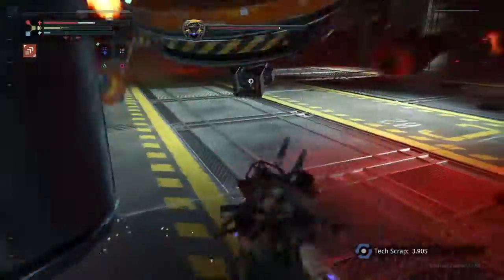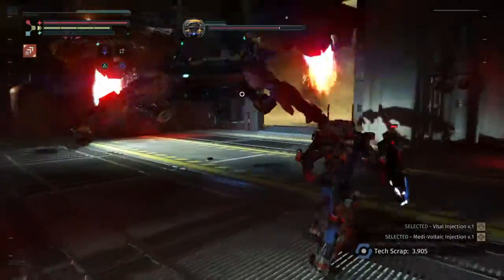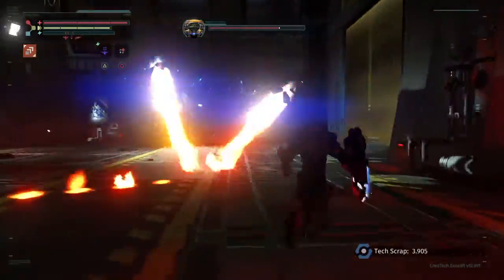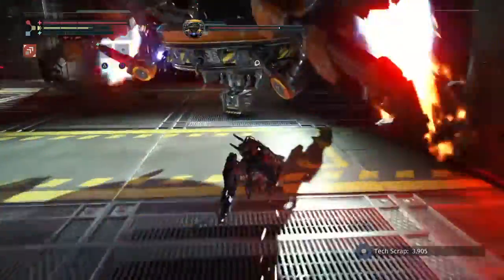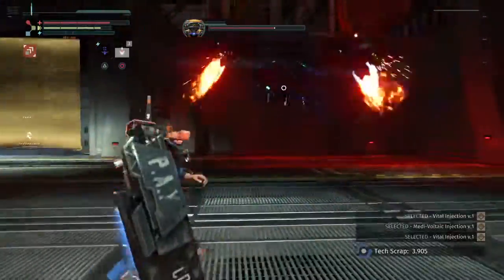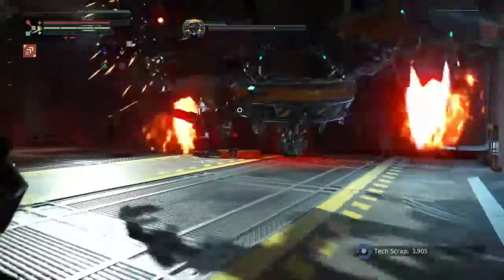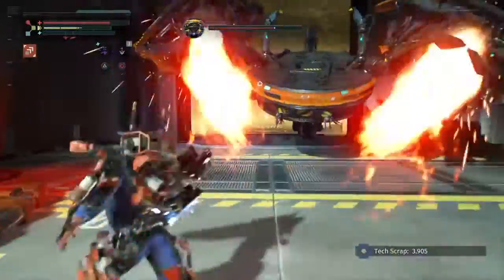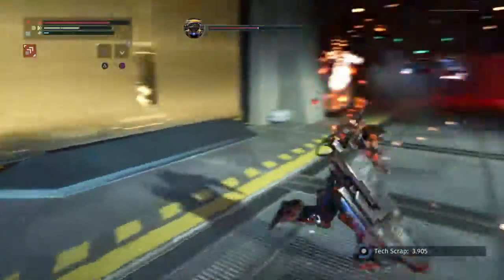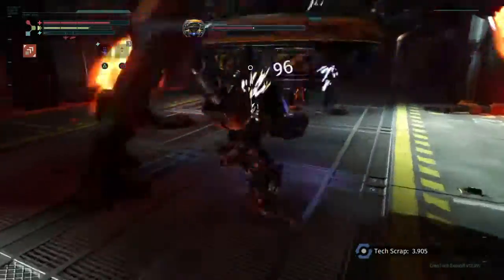Oh, I cornered myself. We've just got one more leg. Boom, there we go. Once you have all the legs gone, you can attack the center weak point. Oh wait, no — there's one more leg, there's one more leg.